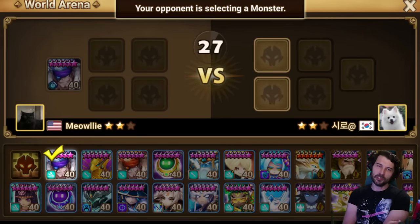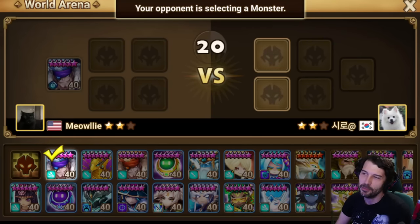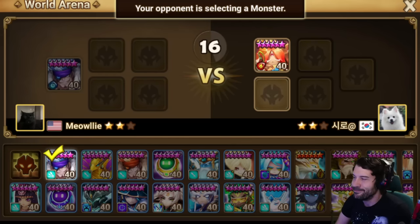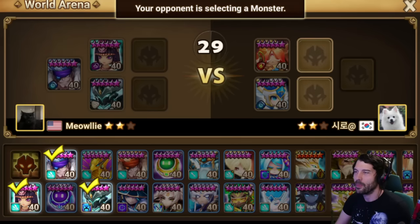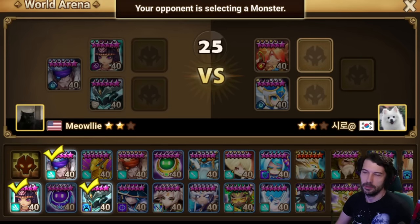He had a 15% chance to revenge, into a 90% chance to strip, into a 25% chance to Despair, and then all those lined up. So it's like a three or 4% chance — something like that. Absurd, comical, but it happens. In fact, it happens at least three to 5% of the time.